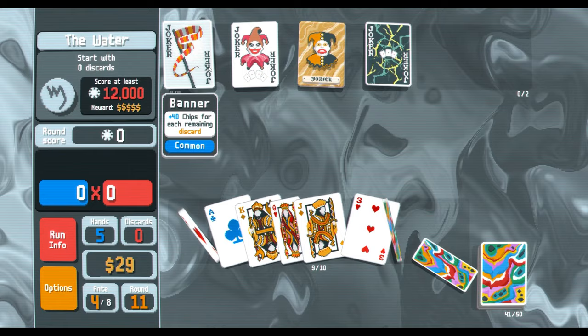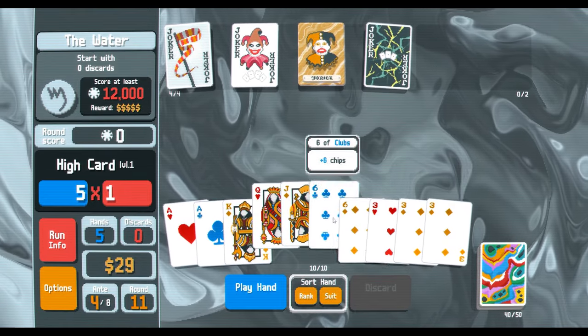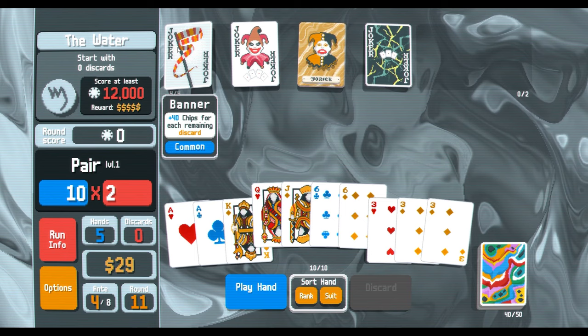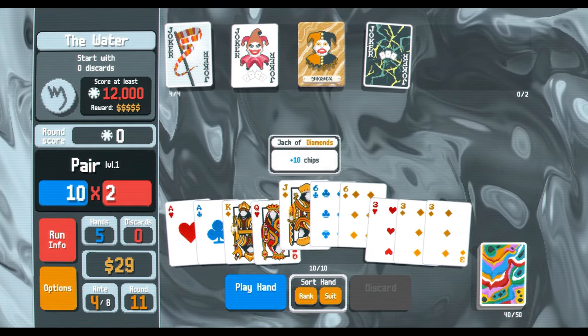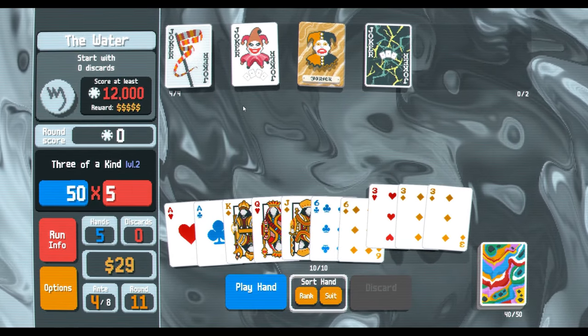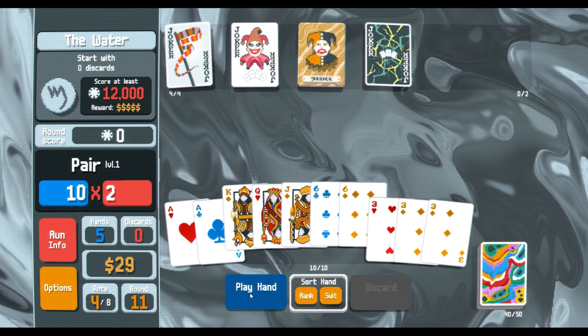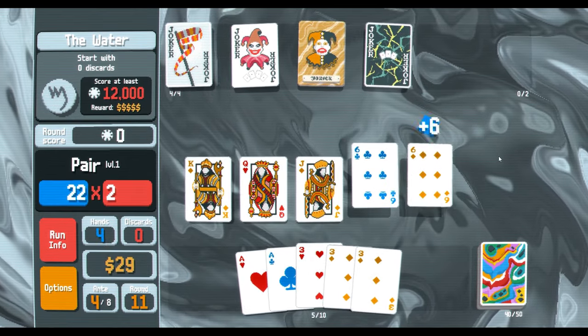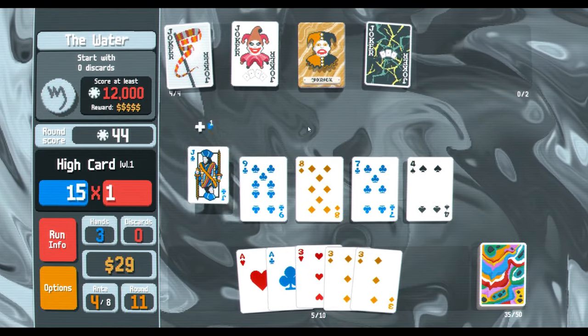Okay, do you start with zero discards? I forgot that this doesn't work that way. Because it's 40 chips per remaining discard — well in that case why even bother? Oh, because we want the four of a kind to get the mult. All right, I'm just gonna play a random hand — this might get a little risky.